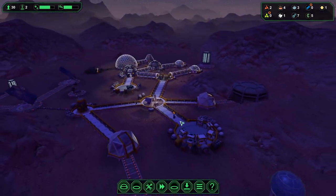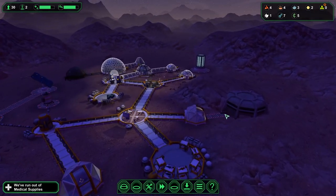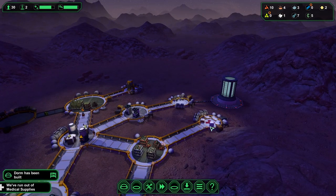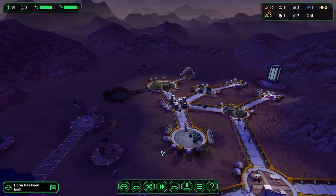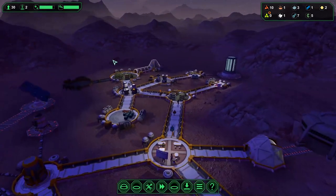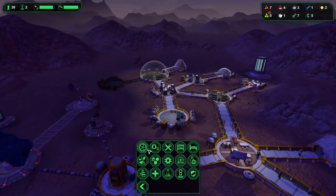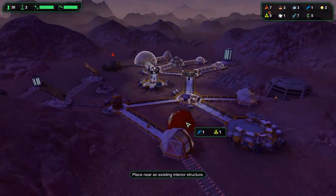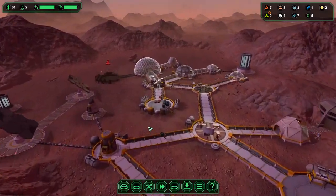Imagine getting killed in the medical bay — like, thank goodness I survived that cave-in at the mine, the droid attack in Sector 2, and two days without food or water, and then you open your eyes and you just see what looks to be a planet coming towards you. One more metal and we should be good. Takes a little while since they've got to walk outside.